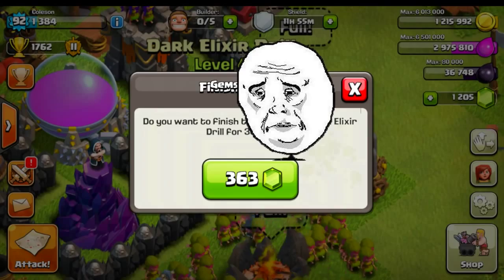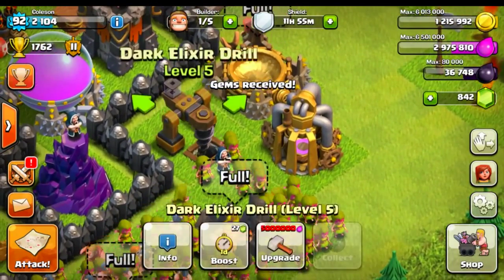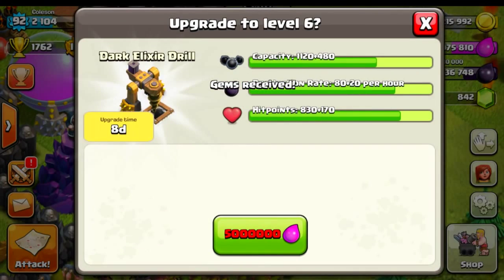I'm just so anticlimactic. Let's go ahead and do it now. There we go — level five, that looks pretty good. How much Dark Elixir do we get per hour? We get 80 now, so the next upgrade will take us up to 100. Damn, I really want that.